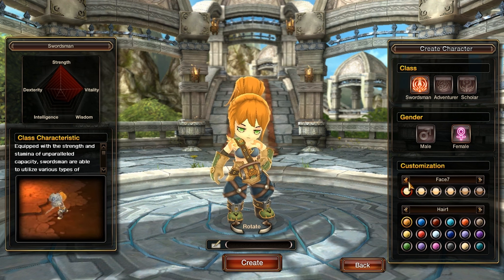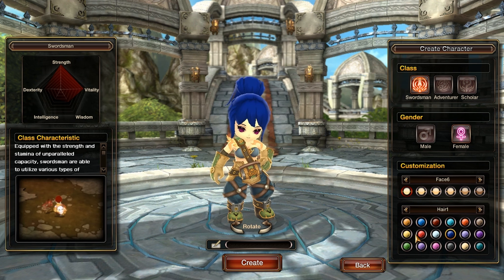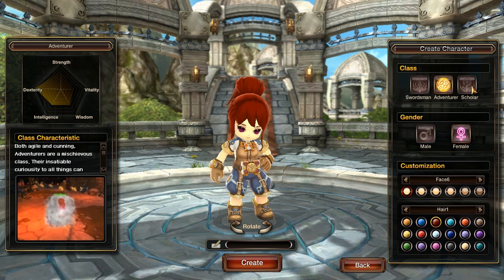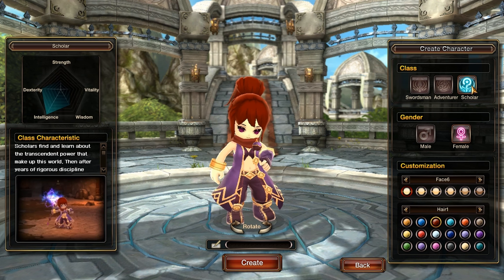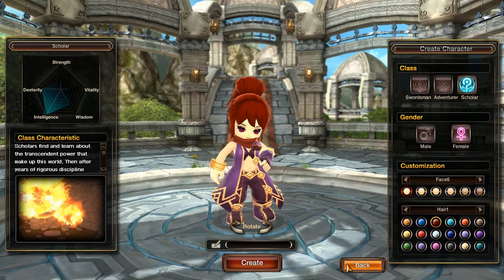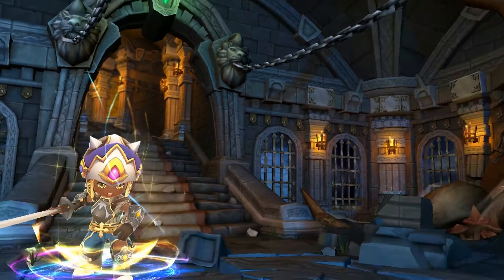You have male and female, so that's a plus — there is no gender lock, which would be even more stupid. You have only 7 face options and in those face options you don't get to choose your eyes and mouth separately; they're all bundled together, which is kind of annoying. There are 6 tones for your skin, a few hair options, and hair colors. And that's about it for character creation.